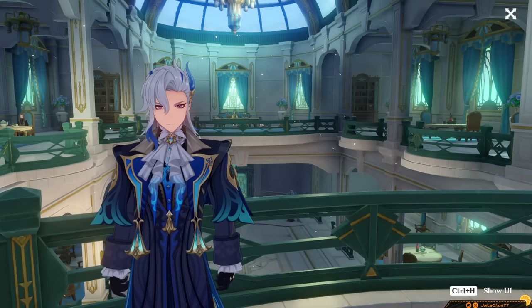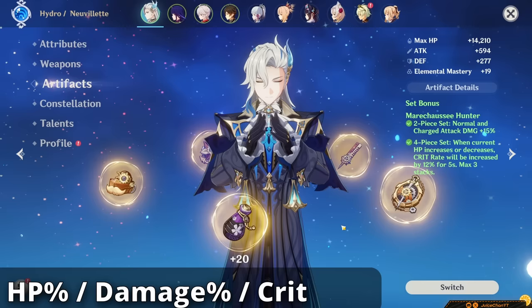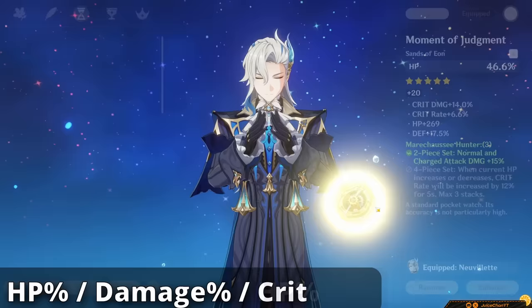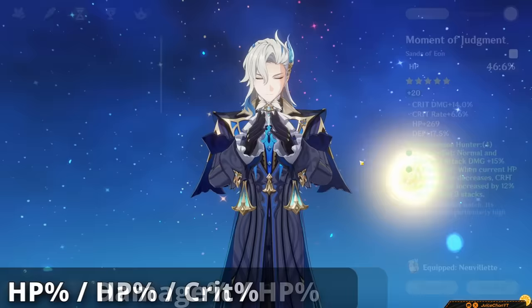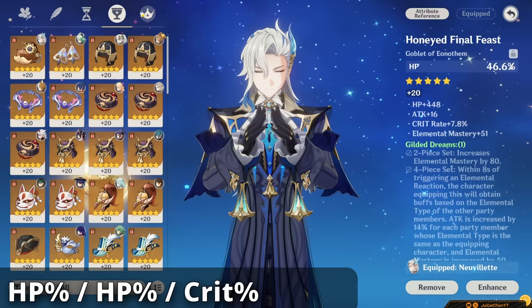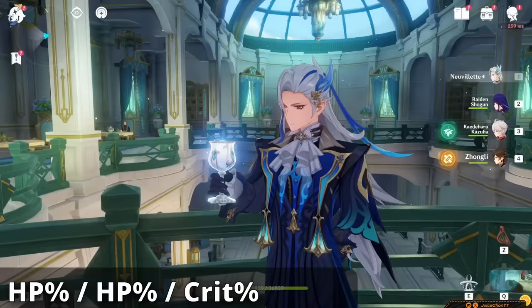For main stats, Neuvelette actually has three separate routes. HP%, Hydro Damage%, Crit; HP%, Hydro Damage%, HP%; and HP%, HP%, Crit. The conventional choice of HDC — HP%, Damage%, and Crit — is essentially always going to be his best-in-slot pick for main stats, but only by a small margin. HDH — HP%, Damage%, HP% — is highly competitive with the standard HDC build, but not if you're using a non-crit weapon while also not running 4-Piece Marechaussee. HCC — HP%, HP%, Crit% — is generally not a great option, but it can become competitive if you're running a weapon that provides plenty more crit or damage percent than HP%, such as Tide of the Eternal Flow or Blackcliff Agate.